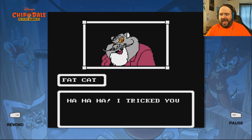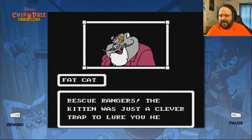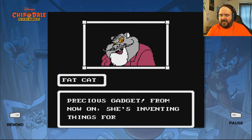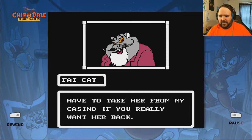I tricked you, Rescue Rangers. The kitten was just a clever trap to lure you here. I've already caught your precious Gadget. From now on, she's inventing things for me. You'll have to take her from my casino if you really want her back. I don't know — are you really any worse than the Russian cult around her?